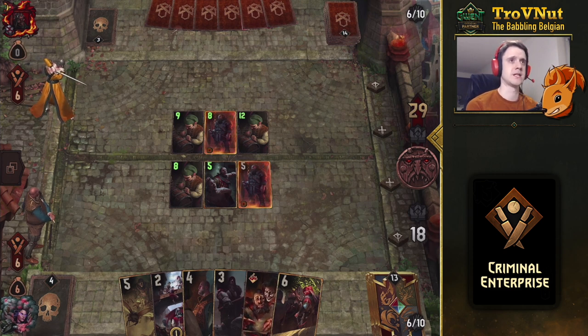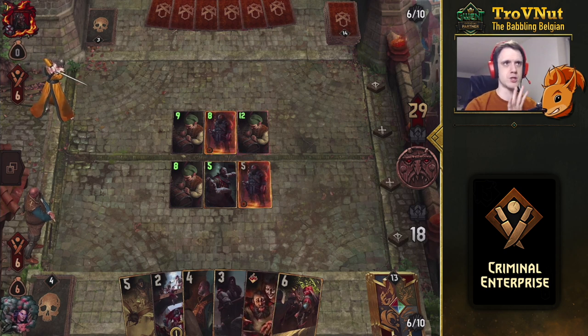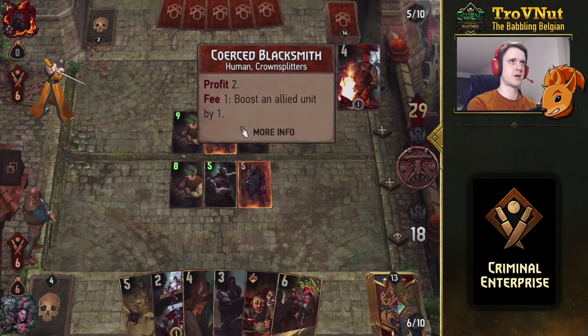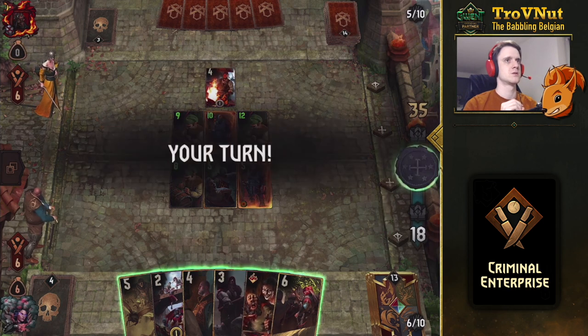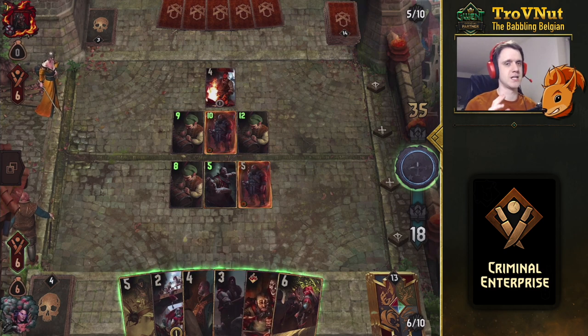Next up I'm playing Street Urchins because they give me three coins - filling my pouch - and let me boost my units a bit, getting rid of excess coins. You don't want to be left with too many coins. It looks like we're 11 points behind, but technically with the coins in our pouch we have a bit more protection. Counting the six extra coin-points, it's actually 24 versus 29.